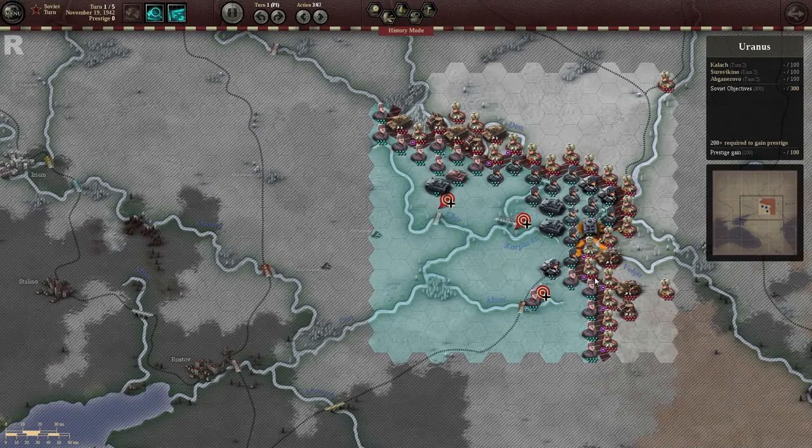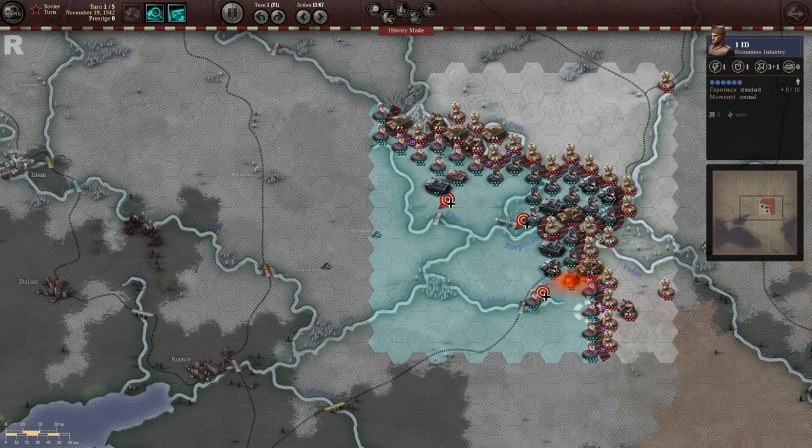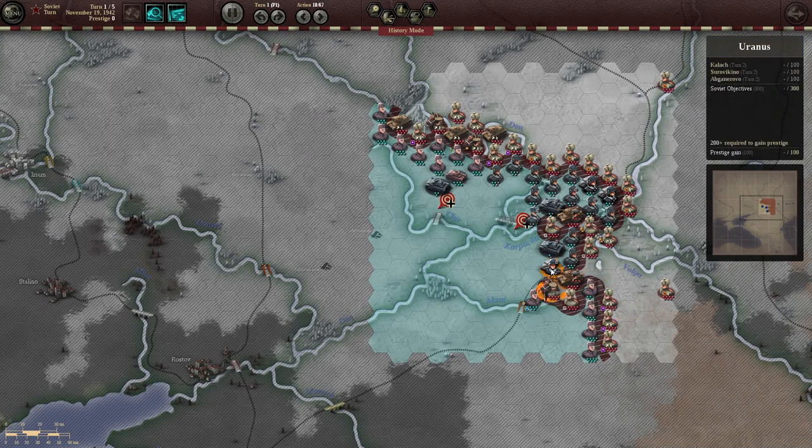I found initially it's best to concentrate in one section and try to push out. As you see, these units are quite weak, so it is able to attack and win each battle without too much complication. The Romanian infantry are completely pushed over — it's just about finding each weak point and pushing through, making sure that you take out the German motorised, because these guys will be a big pain if you do not take them out.